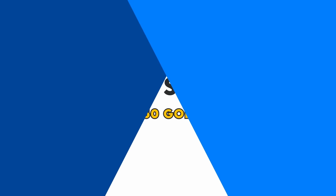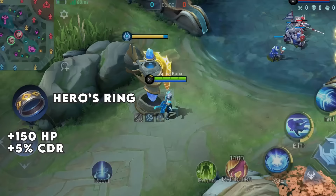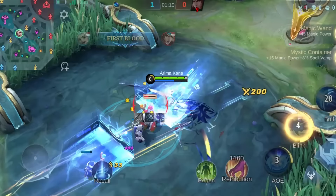Number 5: Heroes Ring. The most expensive tier 1 defensive item that gives you 150 HP and 5% cooldown reduction. This item doesn't give you any decent attributes considering it's quite expensive, but you need it as a component item for many tier 3 items.